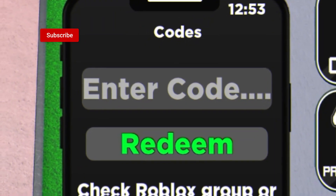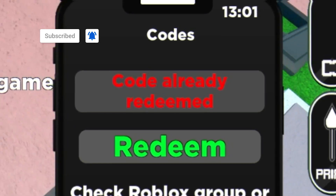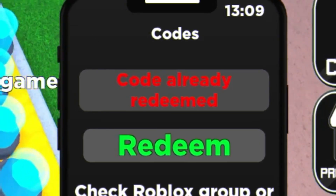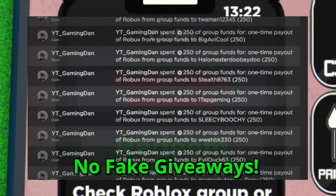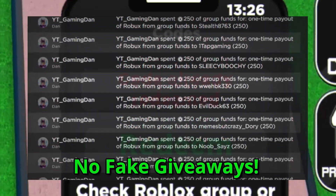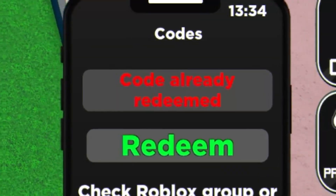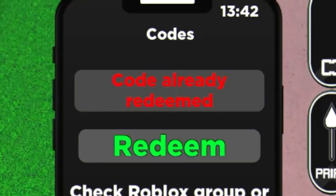The first code today is 'better boost' — go ahead and enter that one in now. If you want to enter my daily Roblox giveaways, here's how: simply like this video, then subscribe to the channel. After that, join my Roblox group — you'll find the link down below in the description — and finally, comment your Roblox username down below. That's all you need to do.